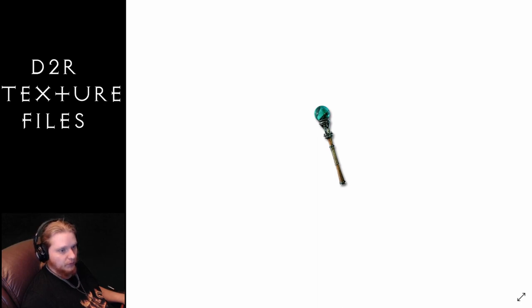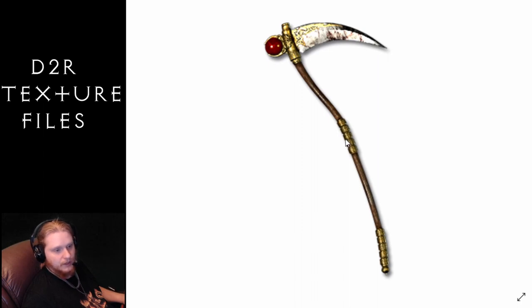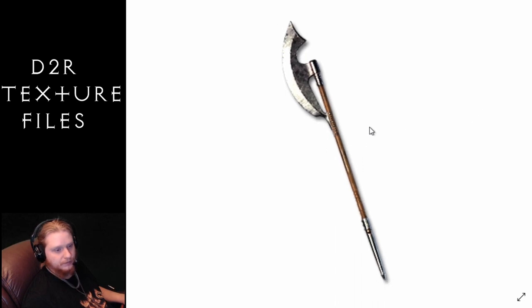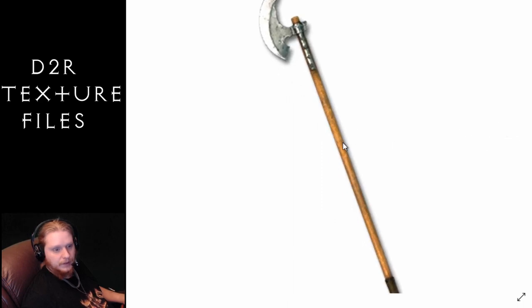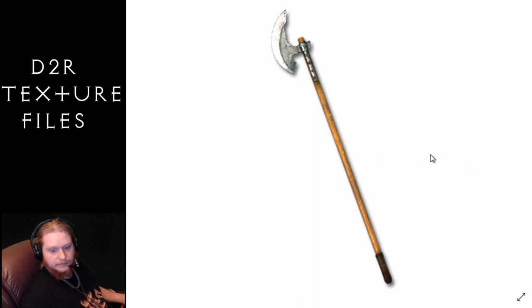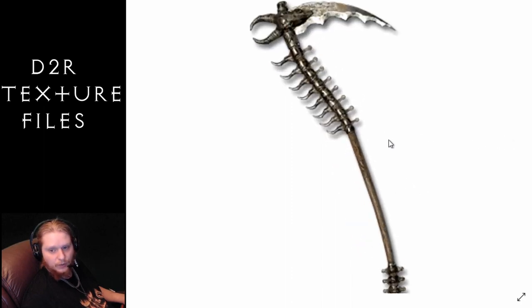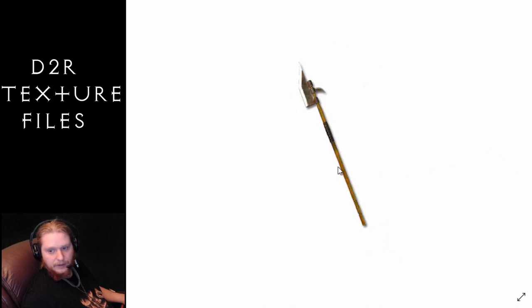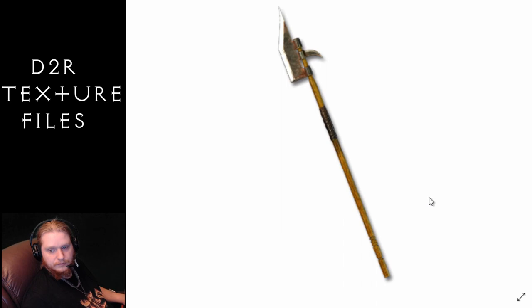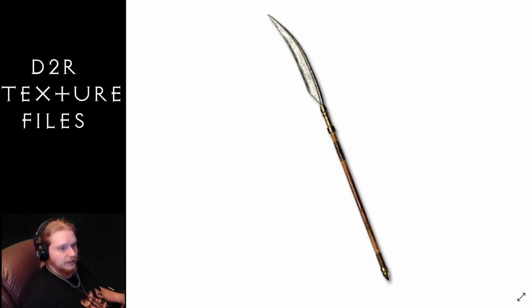Moving on, we've also got the pole arms — quite a few cool ones in here. This one is Athena's Wrath. Then the Bardiche, the Halberd, the Pole Axe, and the Scythe. Then this one is the unique Scythe of the Soul Harvest — really cool looking with spines coming out of it. And then we have the Voulge and the War Scythe, pretty cool. That ends it for the pole arms.